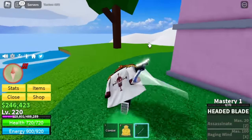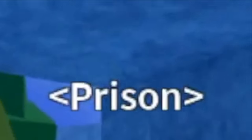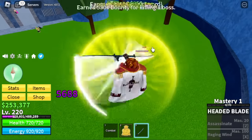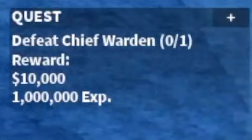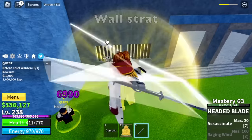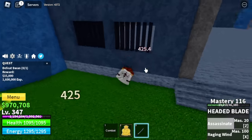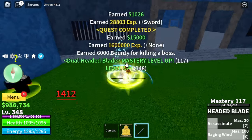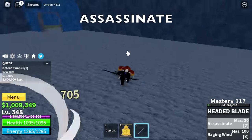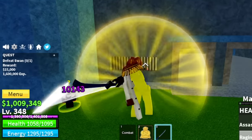Next up, we are heading towards the Prison. We have 3 bosses. First, the Warden — just use your auto-clicker and he cannot get near you. Grind this boss until level 230. After that, add the Chief Warden. You can do Wall Strat on all bosses here. And let's not forget the final boss — we're going to defeat him using Wall Strat too. We're also going to showcase the skills of our sword, the Twin Blade. Z skill: Assassinate. X skill: Raging Wind. We're going to move on until level 350.